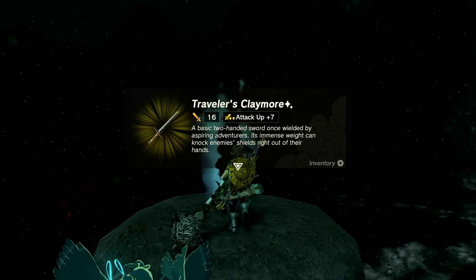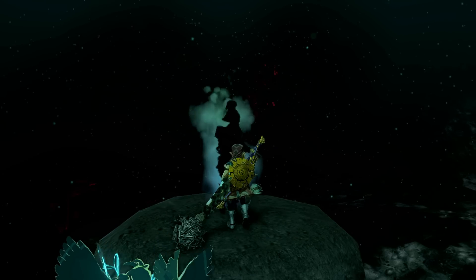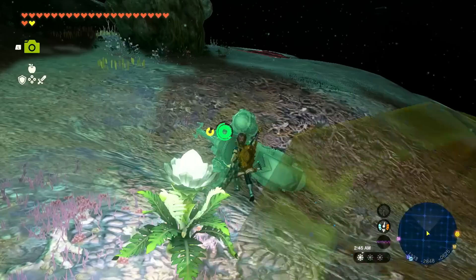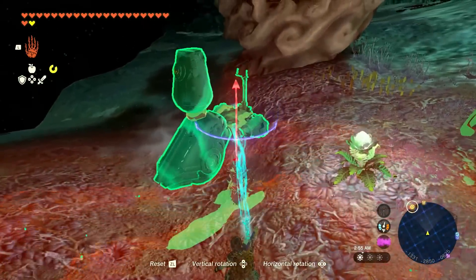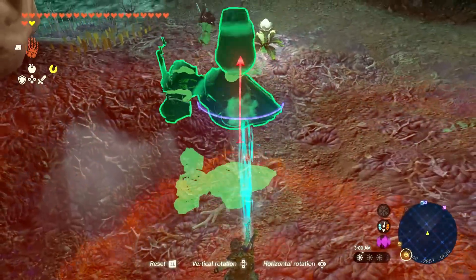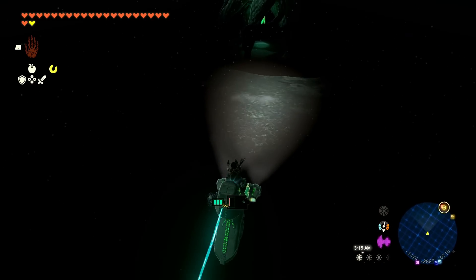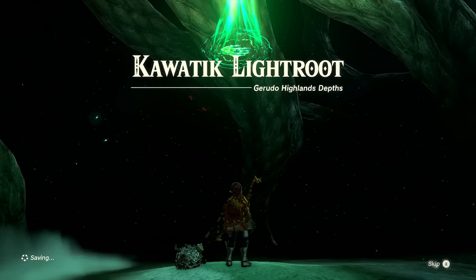Traveler's Claymore: 'A basic two-handed sword once wielded by aspiring adventurers — its immense weight can knock enemies' shields right out of their hands.' There's the light root — we're almost there. I'll hop back on the bike. Okay, it's a little knocked over — it's a bit tricky to get it going. There we go! Riding right down here and we got the Chaotic Light Root of Gerudo Highland Depths!